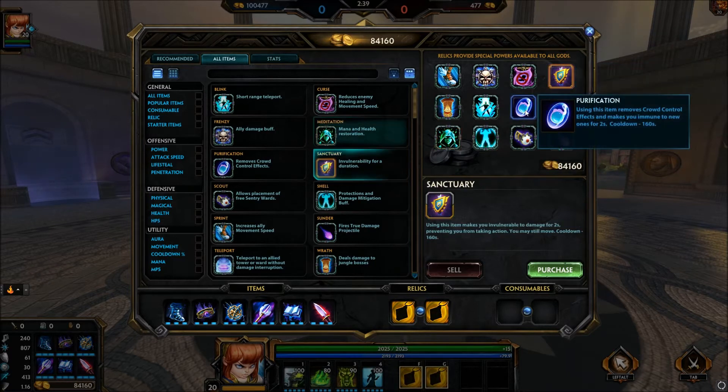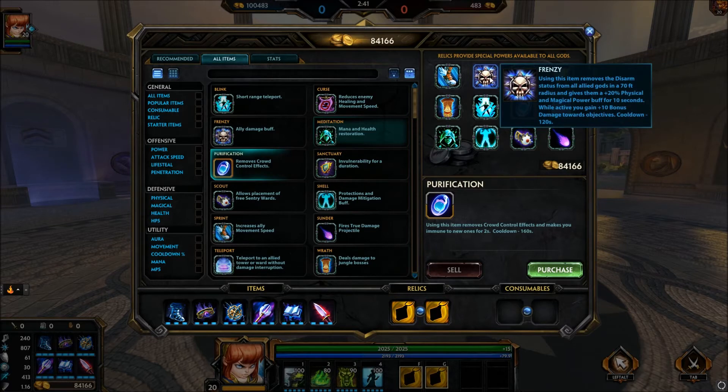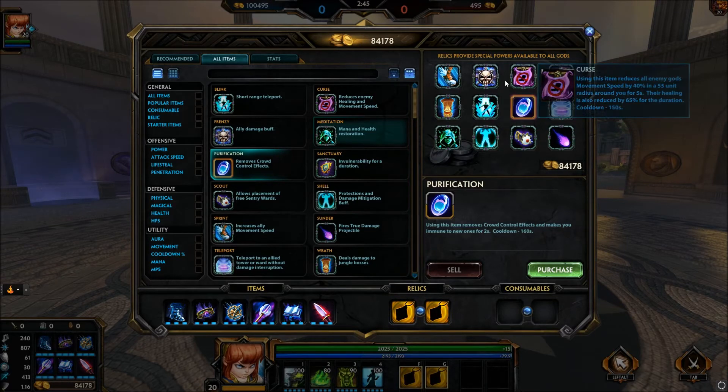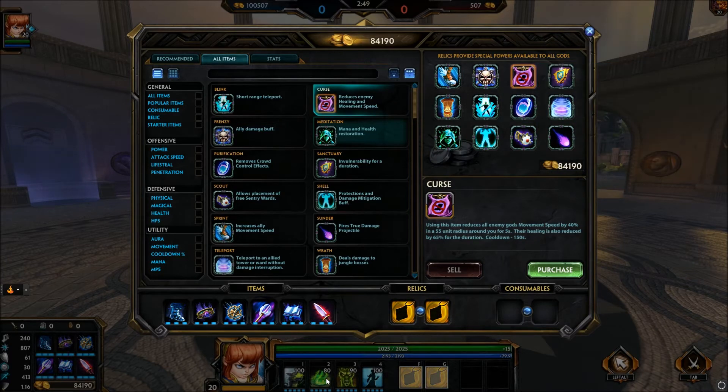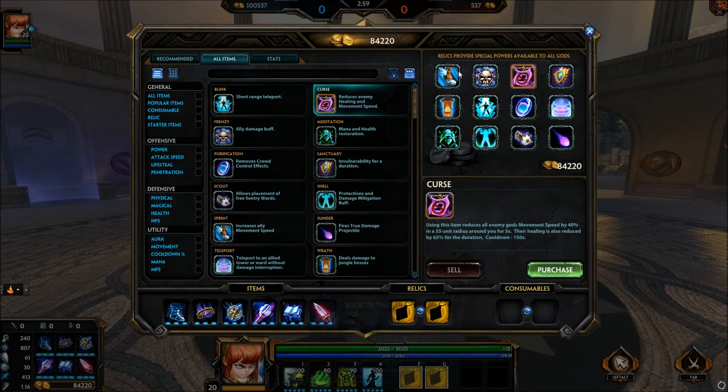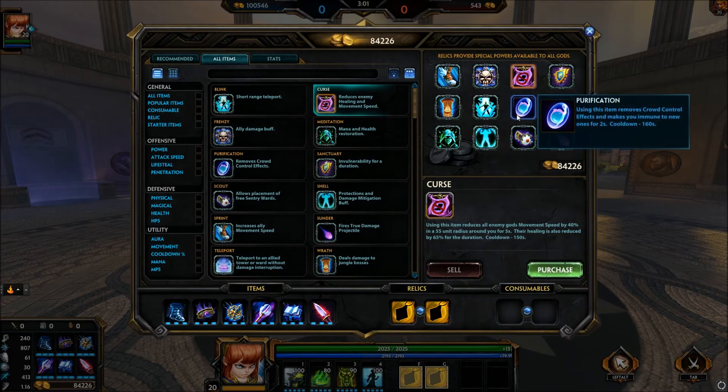Most likely you'd want Sanctuary or Beads. Something else you might want is Sprint, but if you really want to go for your ult, I would go with Frenzy or Curse. If you activate Curse and then throw down your 2 and then ult, they're going to be slowed and their magic protection will be down while they're in your 2 — that's a super good wombo combo. So activate Curse, throw your 2, then ult and go on your killing spree.